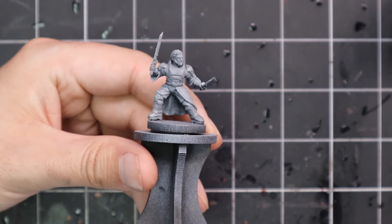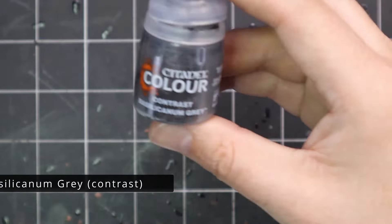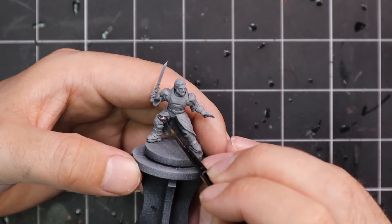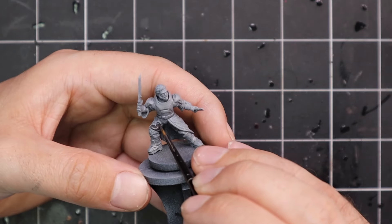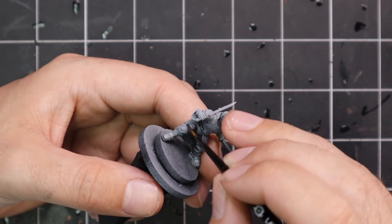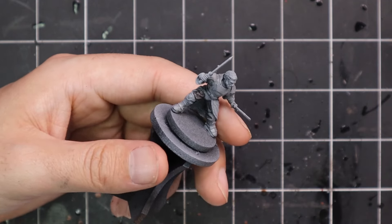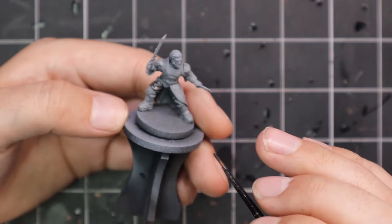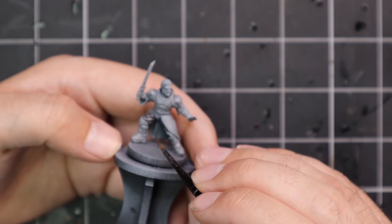I decided to go with Soulblight Gray Shade as the starting point for the armor, which may seem bizarre, but it's a color I first used when painting my Pegasus Knights' white feathers for my Bretonnians — I didn't want to try and paint pure white. Ever since then, whenever I've needed to paint something just a little bit off-white, I start with a coat of Soulblight Gray and then work up with some highlight colors from there.